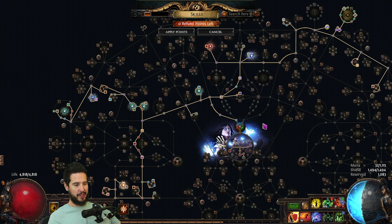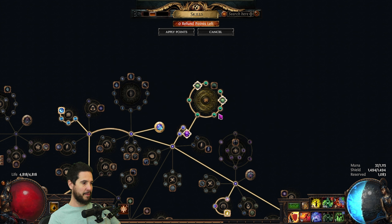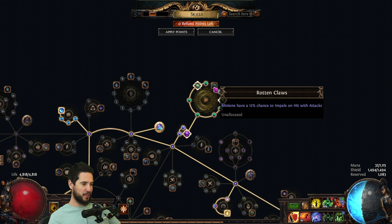For my passive tree, the setup is pretty much the same as everybody's using, with the exception of the Cluster Jewel. I opted for a 9-passive cluster — I really wanted a 12-passive. If you can get a 12-passive with minions have increased attack and cast speed and skills have 35% increased effect, that's great. What this gives you is instead of 10% damage and 3% attack and cast speed, you get 13% damage and 4% increased attack and cast speed, which is massive. I do have Rotten Claws on this notable, which is a pointless notable, so I haven't bothered allocating that.